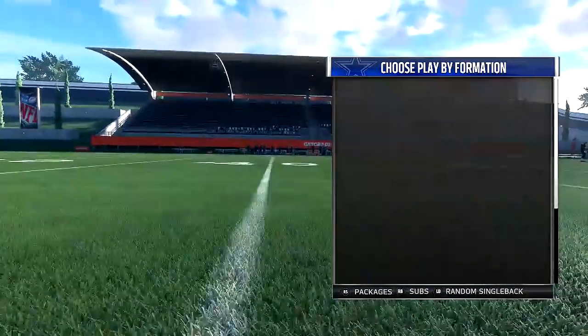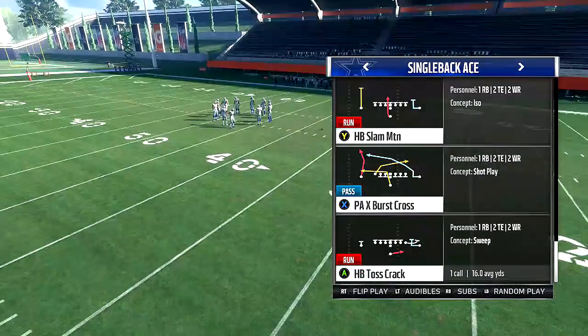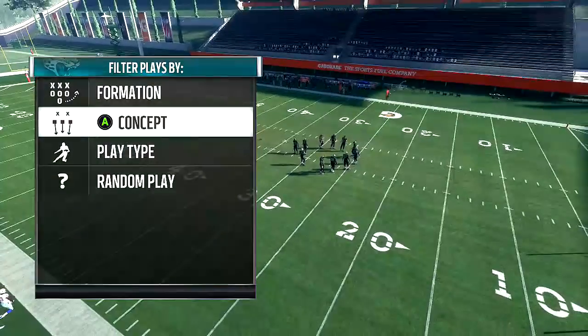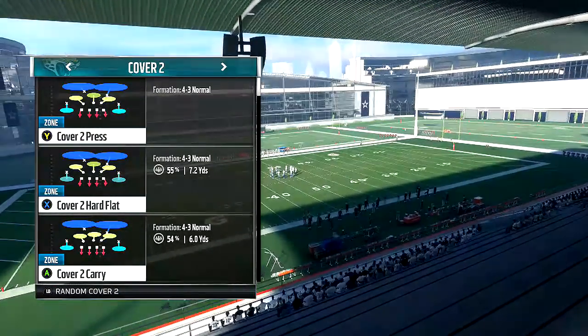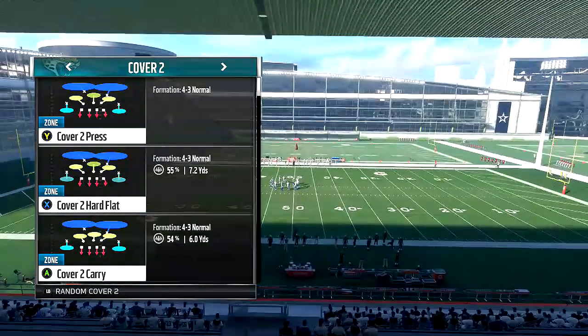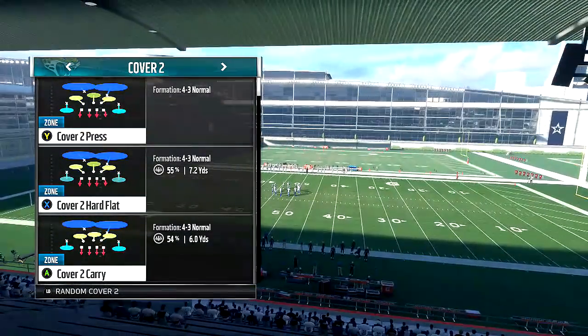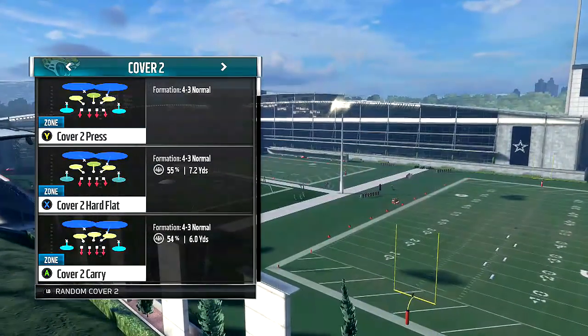Before we get into it, drop a like on the video, subscribe to my channel for more content. The PAX Burst Cross from the single back ace — I'm going to show you guys how to set it up. We're just going to go through the basic coverages. I'm not going to waste your time on random defense because we're going to get man up three deep, then we're going to get goal line and it's just not realistic. So we're going to go ahead and just pick like cover two press right here.